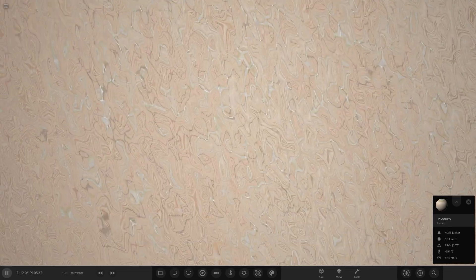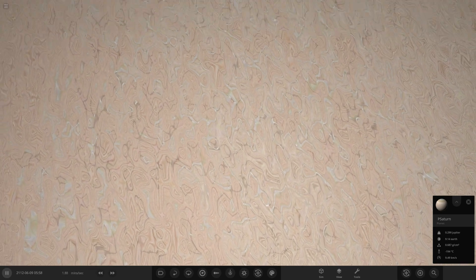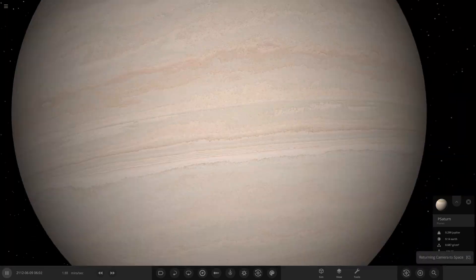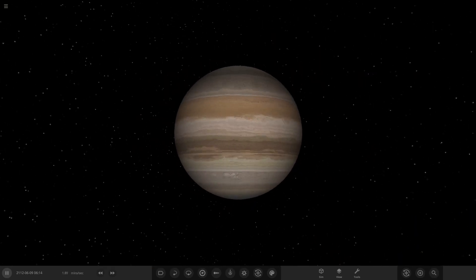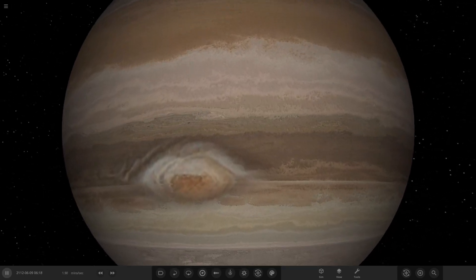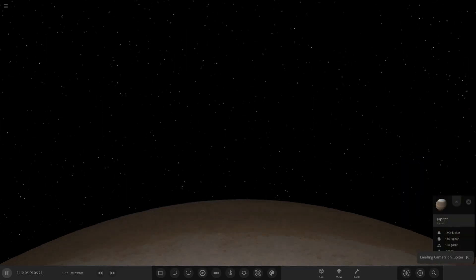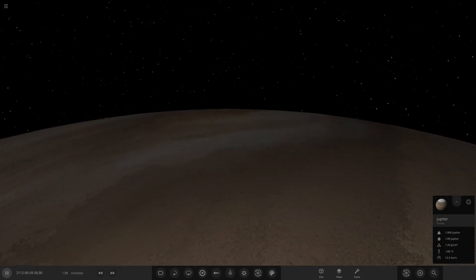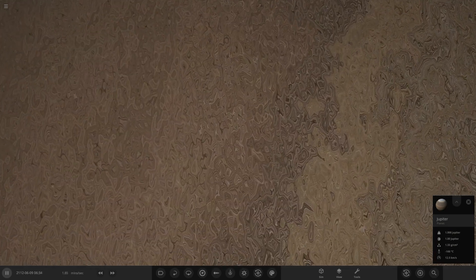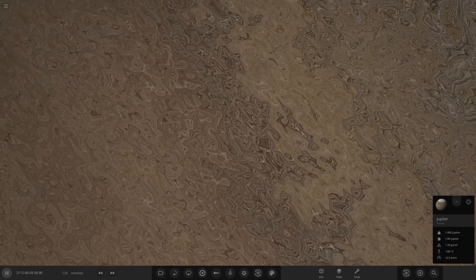I don't know if this was added in the recent update, but I don't remember it being this detailed when landing on objects — maybe it's because they're modded. Let's check Jupiter as well. Landing in the Great Red Spot just for fun — you can see the Red Spot there. Jupiter has loads of banding detail as well. Look at that!